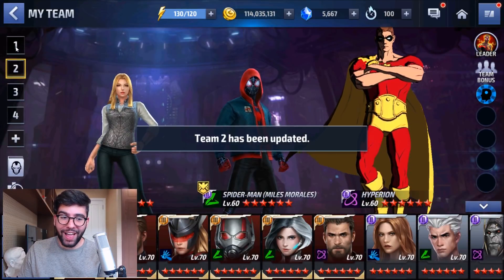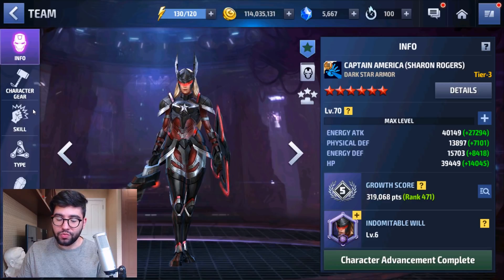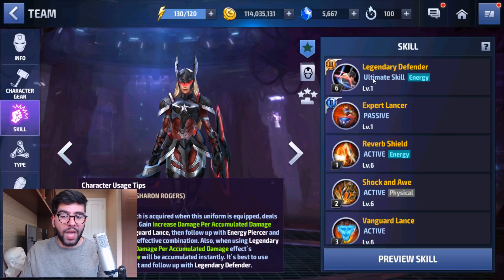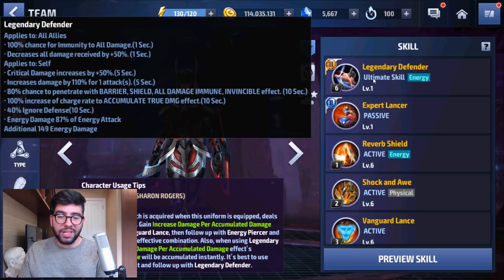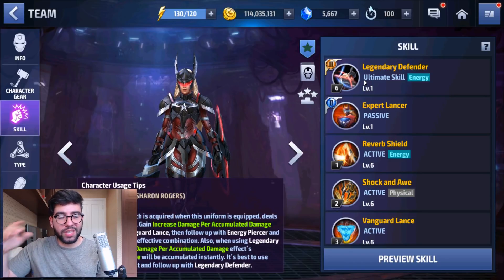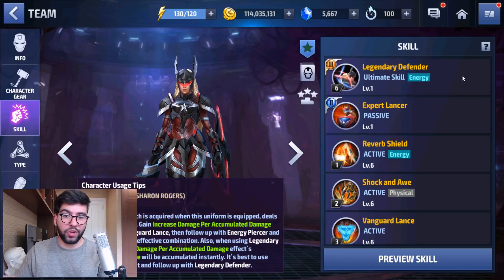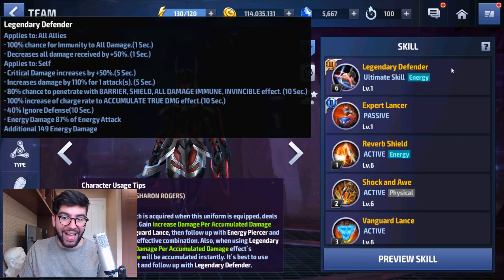Moving on to the Tier 3s that I do have — the first one is Sharon Rogers, one of the newest Tier 3s. Her Tier 3 is pretty interesting: it has the unique benefit of giving all allies immunity and 50% damage reduction. Even if the immunity is penetrated, the 50% damage reduction cannot be penetrated. The skill lists 1 second, but actually lasts on a refreshing 1-second timer for the duration of the bubble, which I've tracked to be about 5 to 7 seconds depending on the situation.